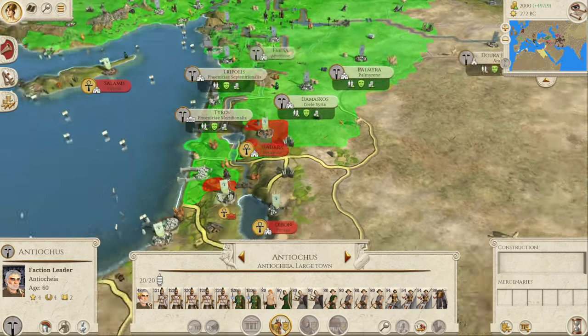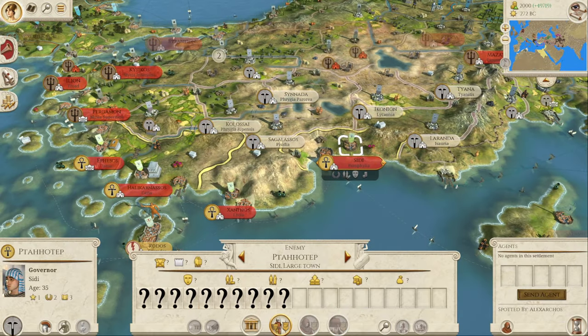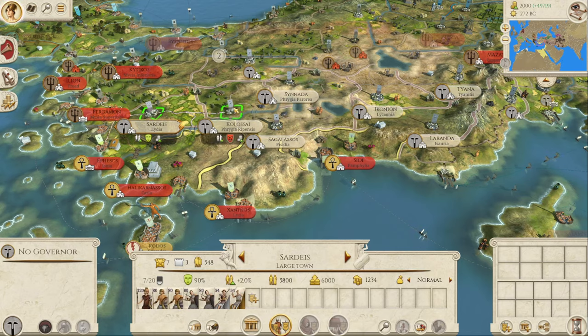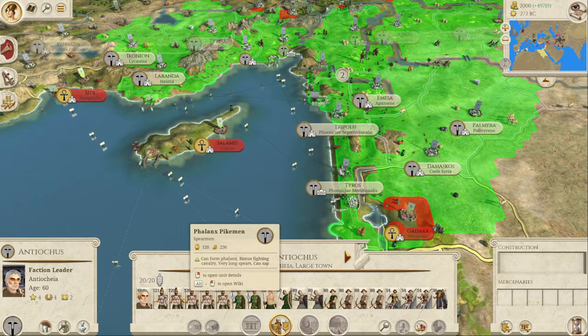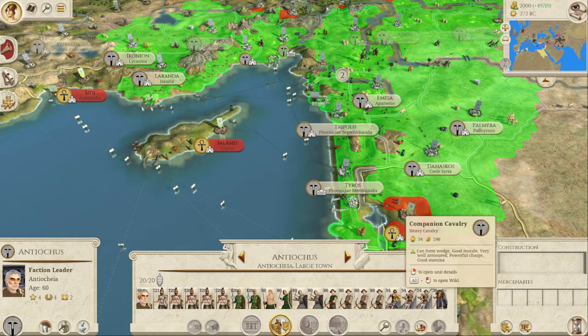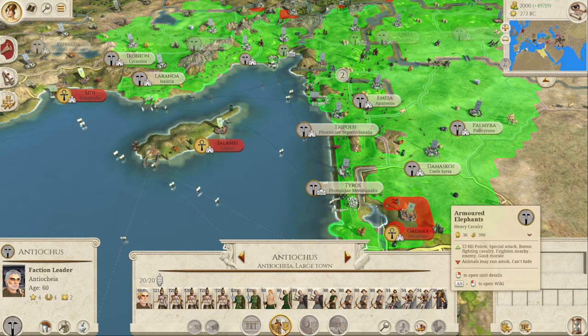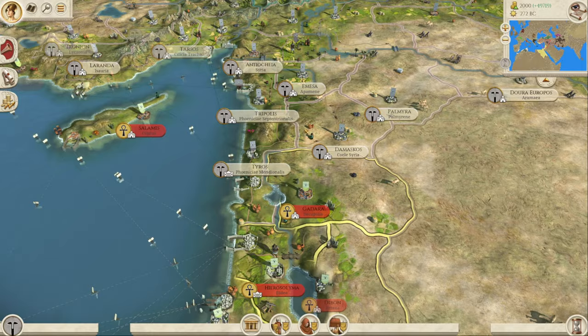We do start a war with the Egyptians, so we will do a battle. Like, we like to end all these mod videos with a battle. What is this army, by the way? Phalanx, Pipe Men, some mercenaries, Peltas, Archers, some Companion Cav, and some Elephants — Armoured Elephants as well. That's fantastic.